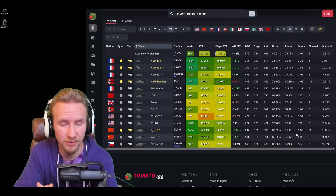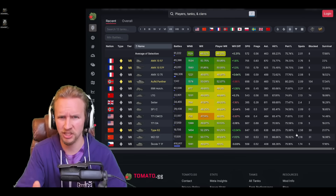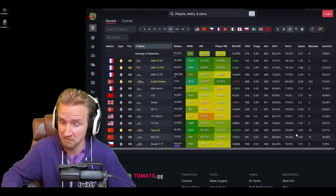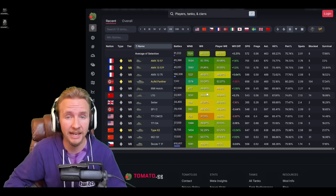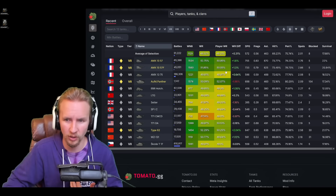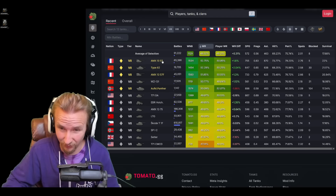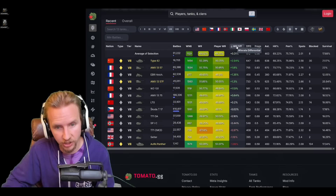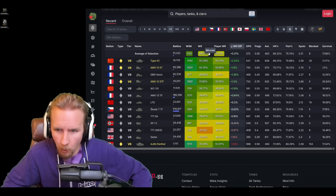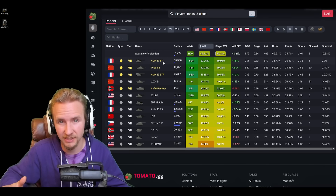Hi everyone, it's Quickybaby and welcome back to World of Tanks — specifically, welcome back to my playing series where I don't get to cherry-pick the games I feature, so it could be a disaster or very satisfying if it goes well. Today I'm going to be playing the best tier 7 light tank in the game. Looking at raw win ratio, it's the AMX 13 57; by win ratio difference, it's the Type 62 — but they're so close I'm going to play the exciting one: the 13 57.